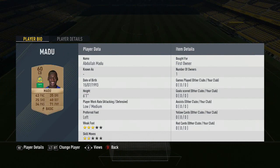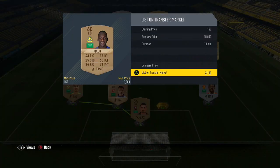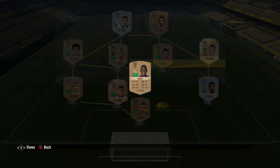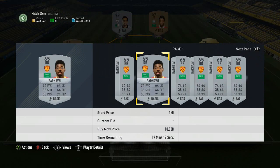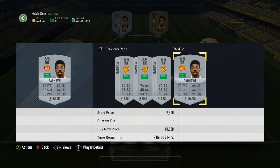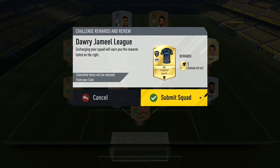We've got the goalkeeper, right back, center back, center back, left back — and then this guy who's a different nationality, and the other guy who's a different nationality. I'll just show you a couple of the bronze players so you know — they're literally 200 coins. The silver guy: 150 bid — so maybe the silver is a little bit more.